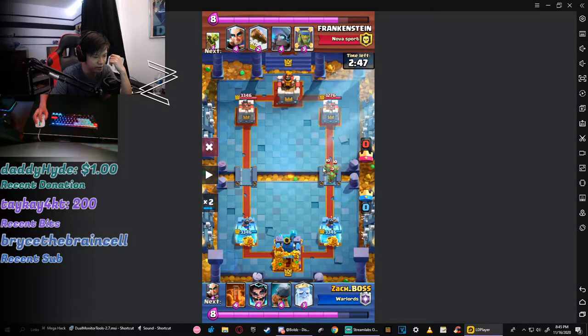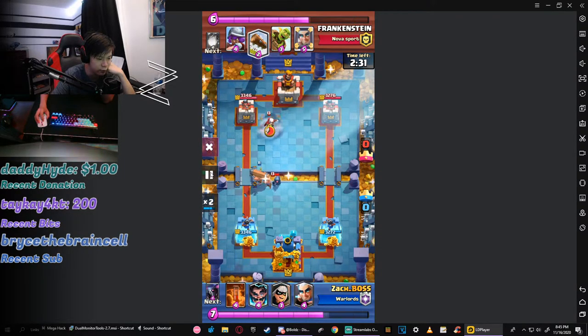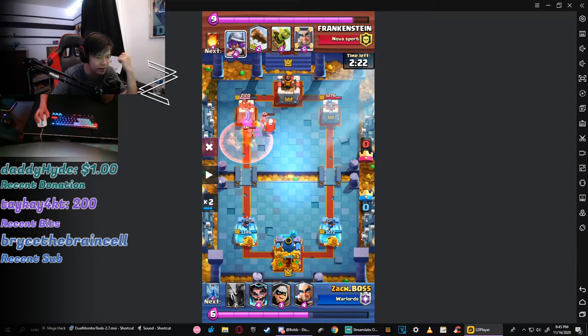Then I saw his level 10 spear goblins, which I was like, what the hell? At this ranking — I'm in Master One — I thought he would have level 13 cards. So I thought this guy was under-leveled or something, but clearly not. So I played the Royal Ghost, and obviously he plays a Mini Pekka, so I'm like, alright, I'm just gonna kite it over here. And it worked pretty well, I got some good tower damage.